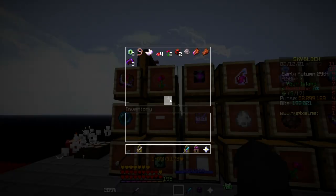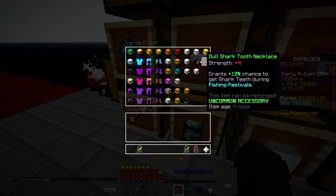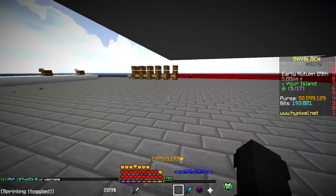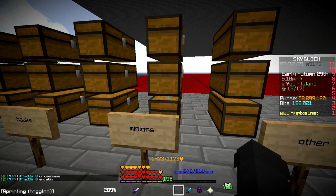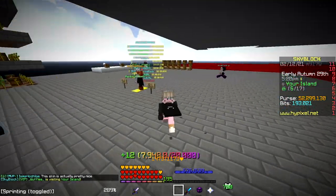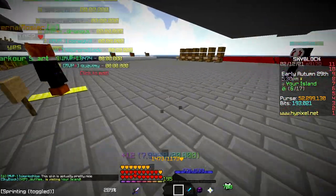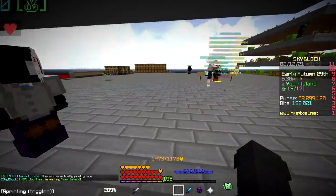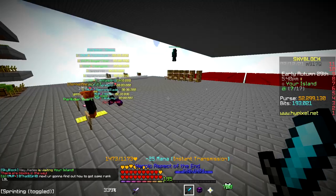Other will just be stuff like fragments or talismans. For minions and farming tools, I'm gonna have to maybe ask Discord or go into a hub — which is gonna be a bit cringe because I've got YouTube rank and it's gonna just be a YouTube rank asking like 'yo, anyone want to buy snow minions?'